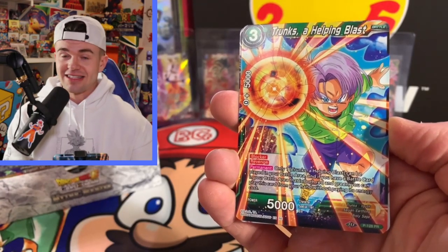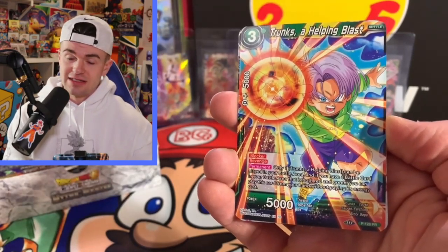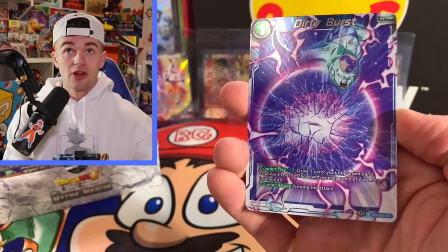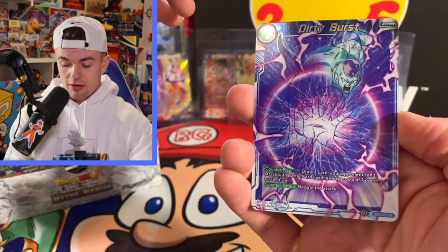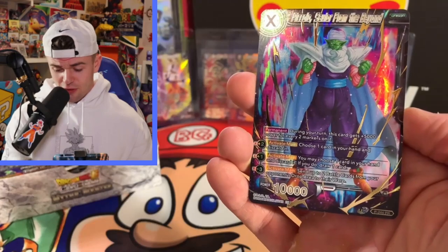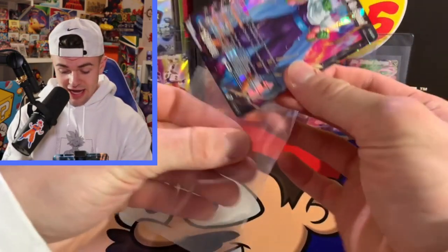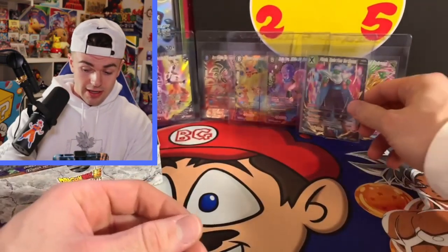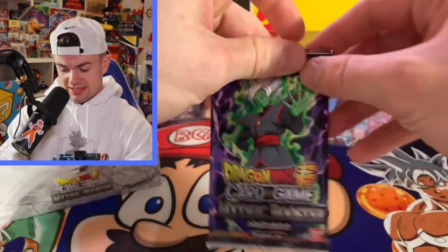I've been waiting so long — this set got delayed multiple times, I kept expecting it to come and it never came, and finally today's the day. Dirty Burst! I'm just praying to all the gods — I found the seven Dragon Balls, I said Shenron I have one wish: let me pull that Vegeta SCR. Oh, Piccolo Savior from the Beyond — that is a nice card, it's getting a sleeve! I'd really love to get a nice Piccolo SCR one day.